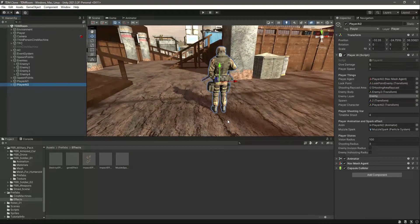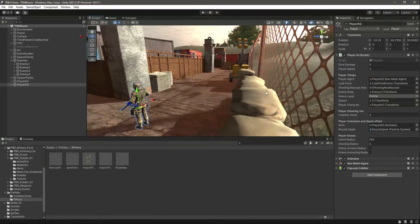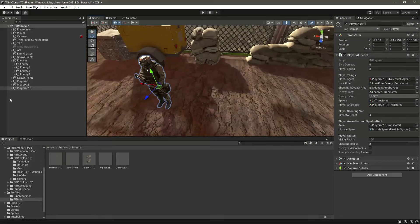Now we have three player teammates including the player, so let's add a fourth one. Actually the player will have three teammates, but including the player it becomes four. Let's name this one as Player AI3.